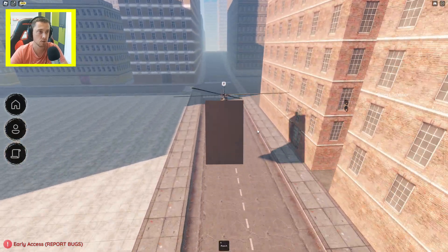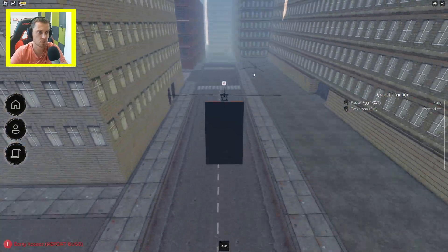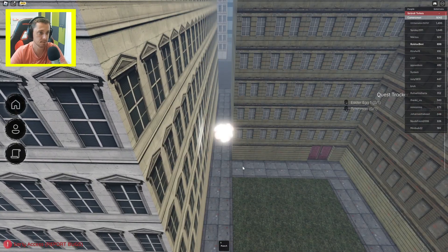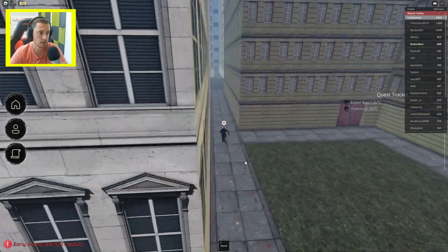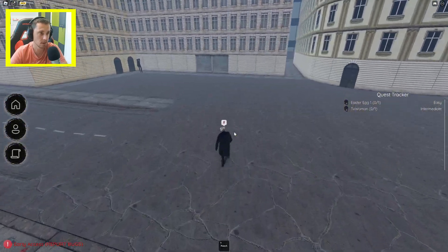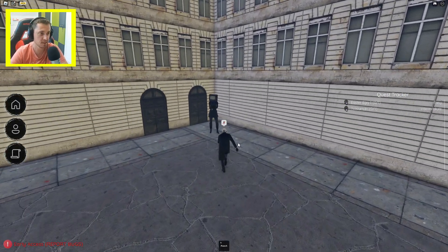Right now we need to go this way. Here we will find the rotor from the helicopter and let's change our character here. Okay, we are changing it and let's go in this direction. And this is the TV woman, so we unlocked two characters right now.